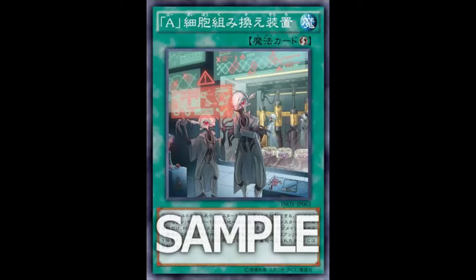I believe it's Synchro 6. You go ahead and play this, send a level four Alien, put the A-counters on your opponent's monster — which your Synchro monster likes — then banish this card and search for your level one or level two tuner, summon it, then Special Summon back the monster you just sent to the graveyard with this card, and Synchro right into your Synchro monster. It just gets your whole play set up right there, and that's pretty powerful.